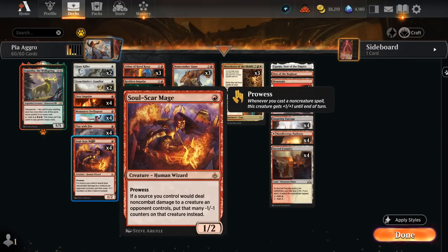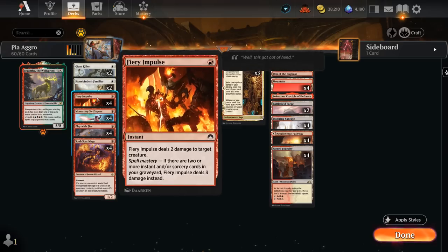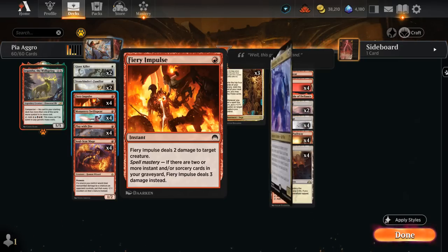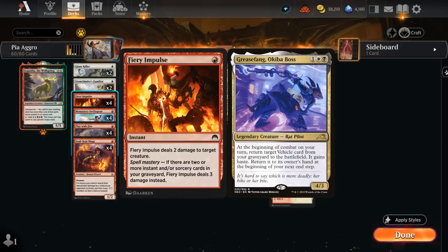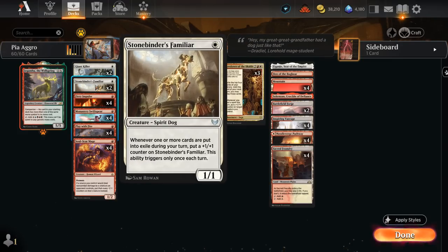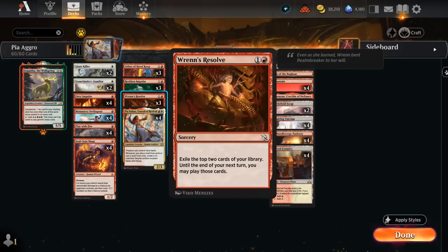Swiftspear is a 1/2 with haste and prowess. We also have Soulscar Mage, a 1/2 with prowess that can shrink opposing creatures if we deal damage to them — easily done with Play with Fire, dealing two damage to any target and potentially scrying one. Fiery Impulse can't damage players or planeswalkers, but with spell mastery can deal three damage to a creature, useful for taking out a Grease Fang at three toughness. We also have two copies of Stonebinder's Familiar, which synergizes with exiling cards — whenever cards are put into exile during our turn, we put a +1/+1 counter on it, triggering once each turn.